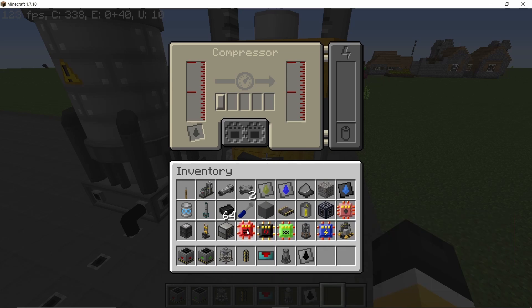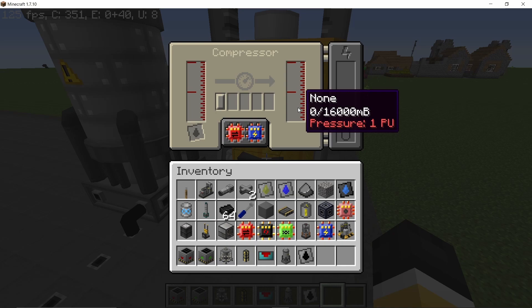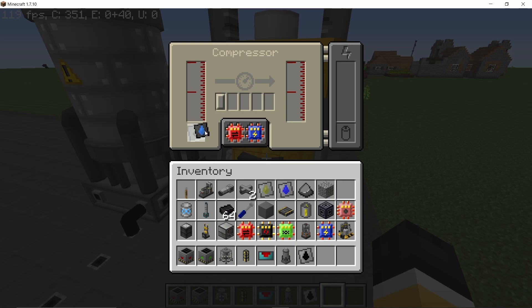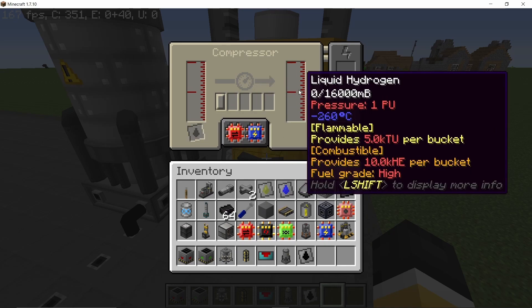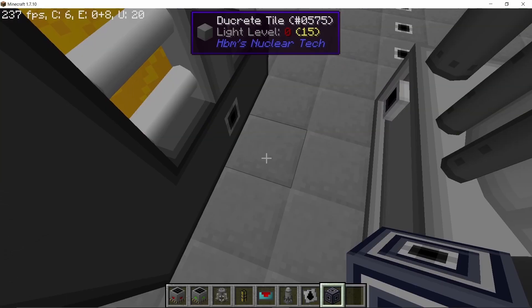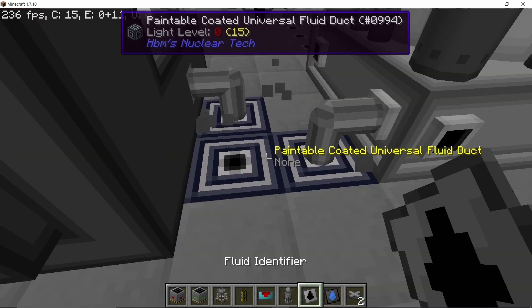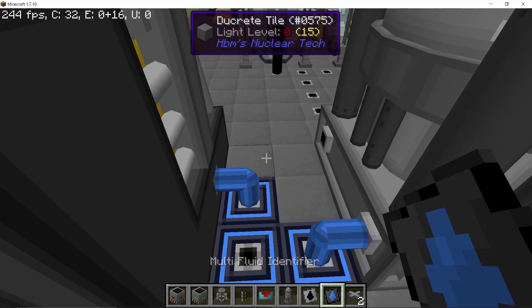That's why I'm going to use a compressor with a Speed 3 and Power Saving 3 upgrade, then connect this compressor to take liquid hydrogen. That will give us one pressure unit of liquid hydrogen for the hydro treater. For the ore acidizer, it doesn't need pressurization — so that uses normal liquid hydrogen.